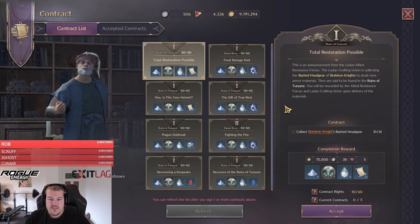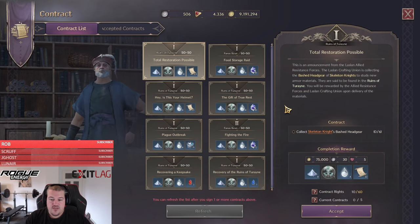The last tip is about contracts. Try to do them in one of the high-level areas — most preferably Watchpost. Those contracts, if you do them daily, will give you 750,000 Solent.